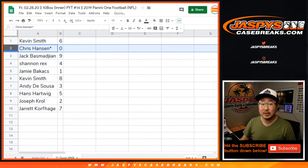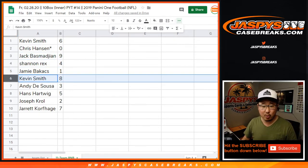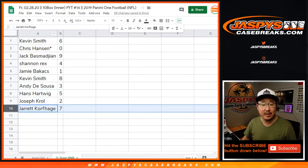Kevin with 6, Chris with 0 — any and all redemptions go to you, just for those 11 teams that were on that page before. Jack with 9, Rex with 4, Jamie with 1, Kevin with 8, Andy with 3, Hans with 5, Joe Crowell with 2, and Jarrett Kaye with 7.